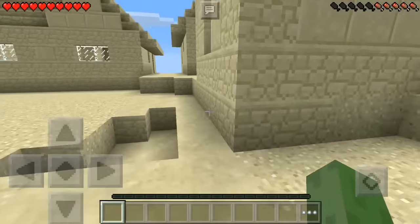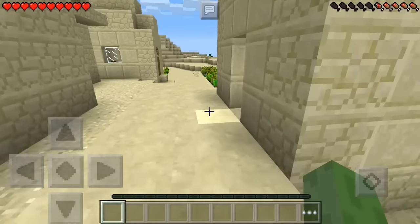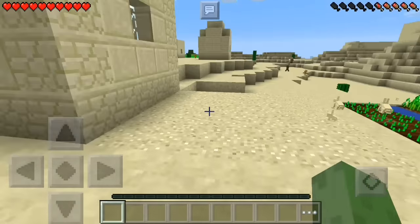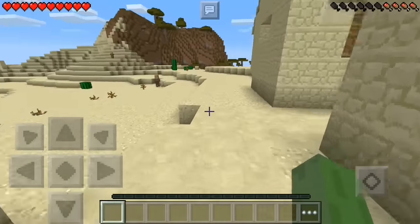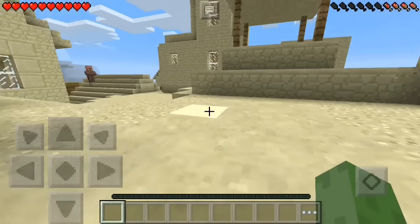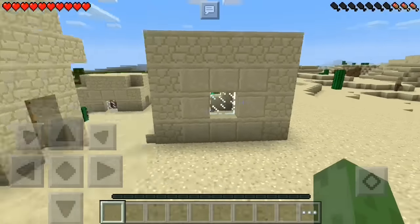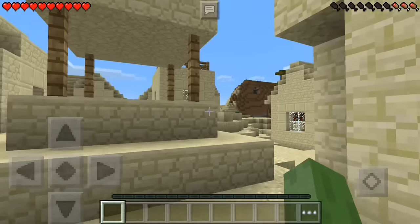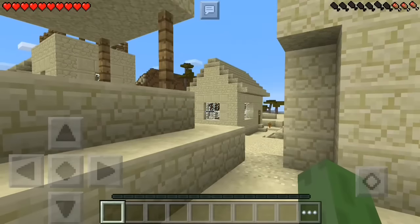Now before I get started, this mod is in a different language — I think it's either Spanish or Portuguese, I actually can't tell. I kind of don't want this village to fall victim to Herobrine's power if we are able to successfully spawn him, so I'm going to go to a safer area further away from the village so none of these poor little villagers could get hurt.